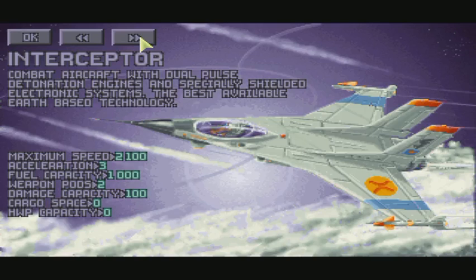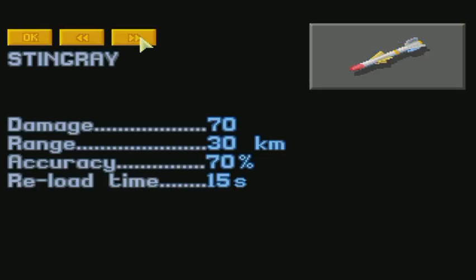The Interceptor. This is our combat aircraft with dual pulse detonation engines and specially shielded electronic systems — the best available Earth-based technology. Obviously, the aliens can do pretty much damage even with their small craft. This is our missile — one of the missiles — the Stingray.